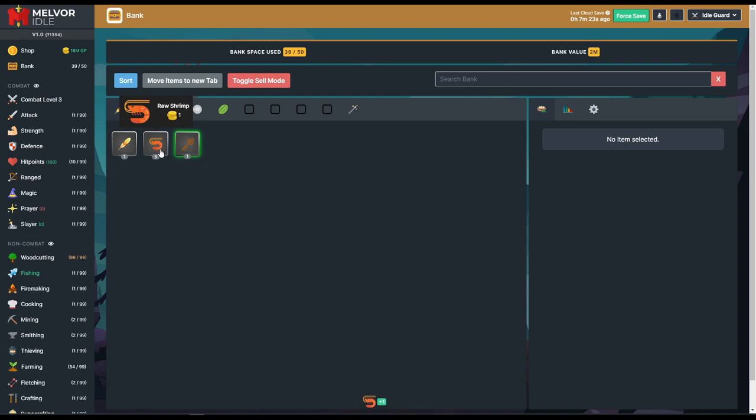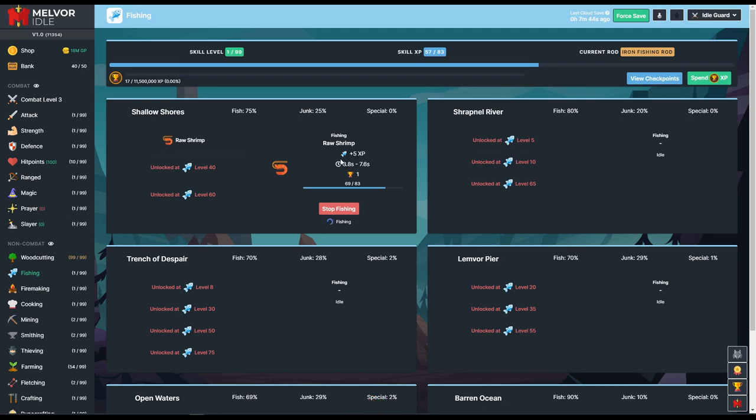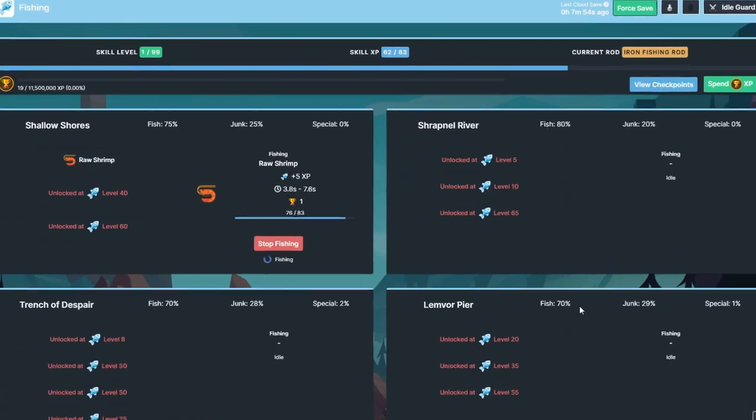I'm going to be keeping as much of this as possible. We got an old hat — great, exactly what I needed. Things like the rusty key and old hat we'll mostly be selling, but right now we're just trying to level up, just trying to get shrimpy and get up to level 5 so we can move over to the Snarpno River — I don't even know how to say that.